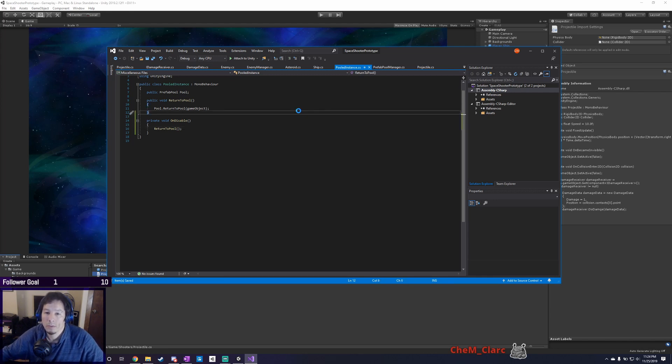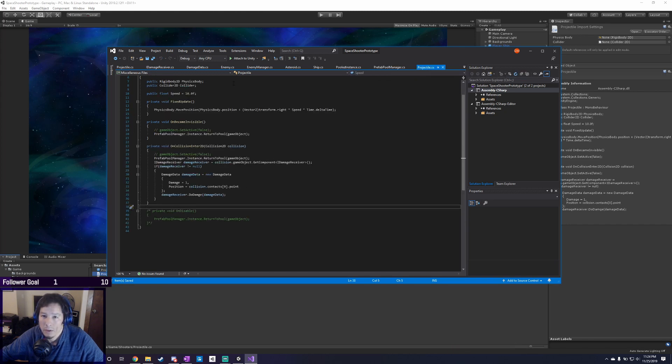So we don't have to worry about it anymore. Whenever a pooled object is disabled, it will return to the pool. That's good.